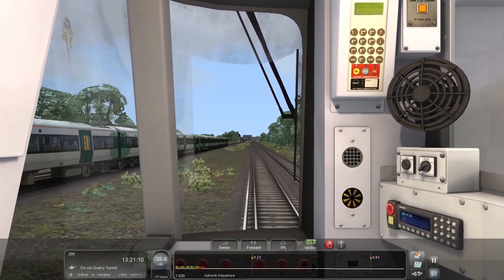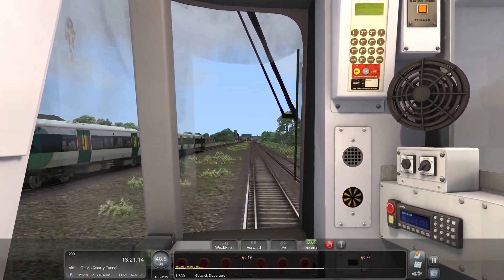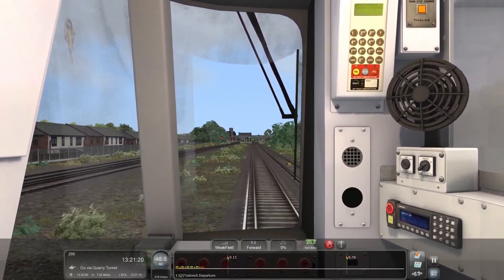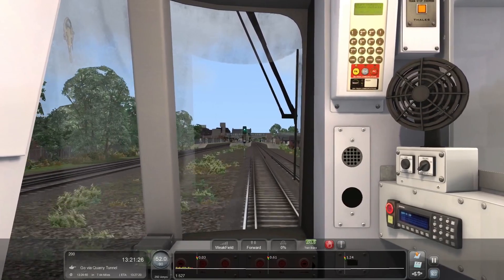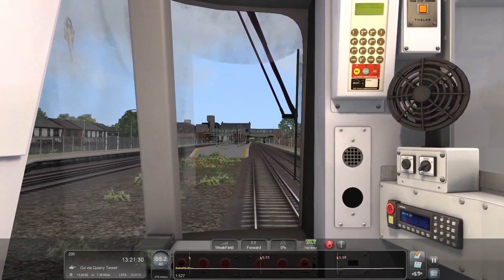We can now get up to 40 miles per hour, so I'm moving temporarily to a weak field setting. This may not be how you normally do it, but the way this scenario is set up you pretty much have to if you want to be on time. Now we're up to 40 and going up to 90. We're going to stay in weak field until we get to the area before East Croydon — South Croydon basically — at which point we'll need to start slowing down to 30 miles per hour for East Croydon.